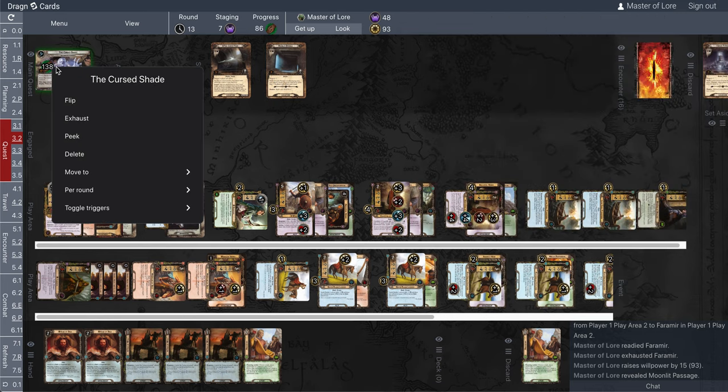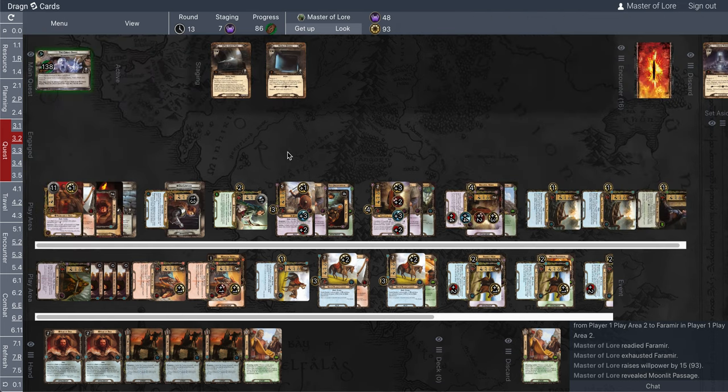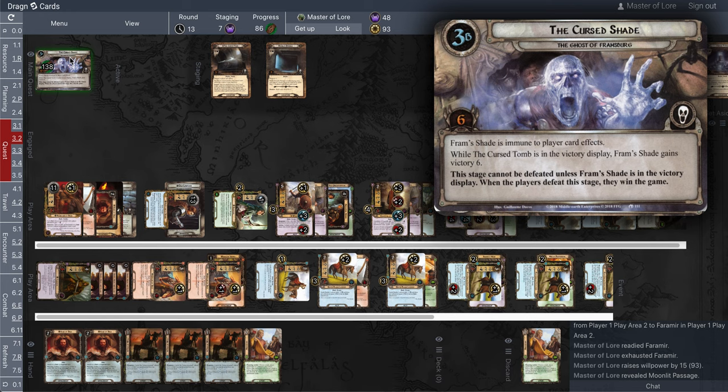Let me add 86 progress here. Is there a way to do that, or do I just tap the button 86 times? I tapped it 86 times last time. Well, you get the point — I'm not going to do it. But let's travel to the passage here.